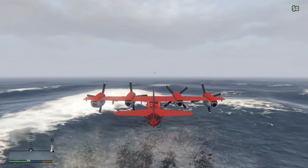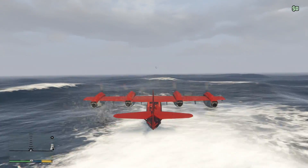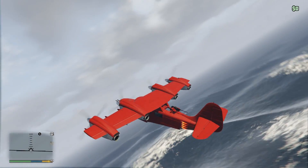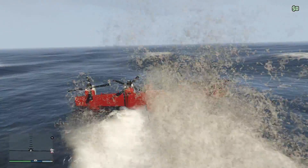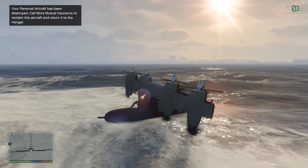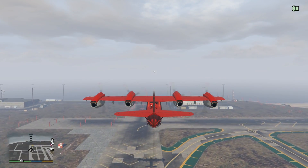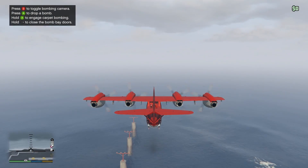As you guys can see from the gameplay, the Tula is also amphibious. You can land this thing on water, which is great if you need to replenish your JATO boosts, and then you can easily fly off from the water again. But a word of warning — don't leave the plane in the water for too long, because the vehicle will get destroyed, especially if the propellers are facing upright. I know from experience that this will happen, as you guys can see in the gameplay. Also, the bomb dropping feature has a cool camera which allows you to see where the bombs are dropping, letting you aim a lot more precisely. It also has the feature to drop multiple bombs at once, which I think is a fantastic addition.